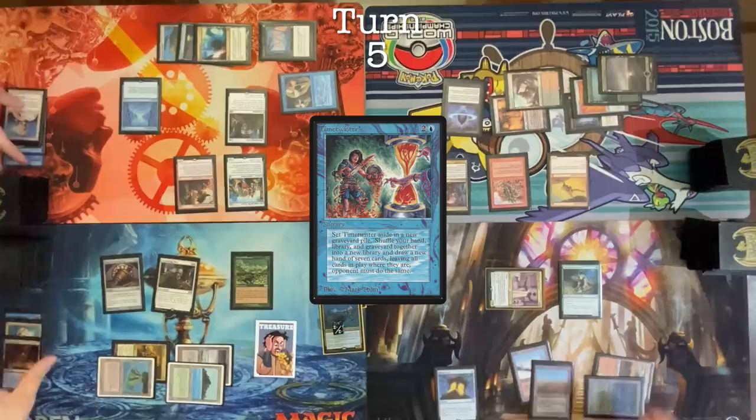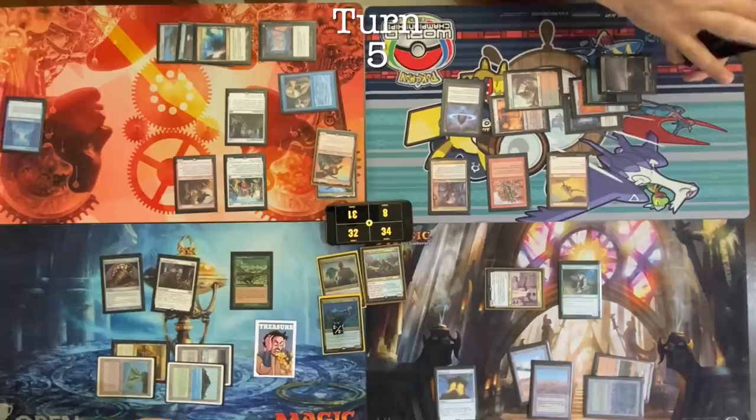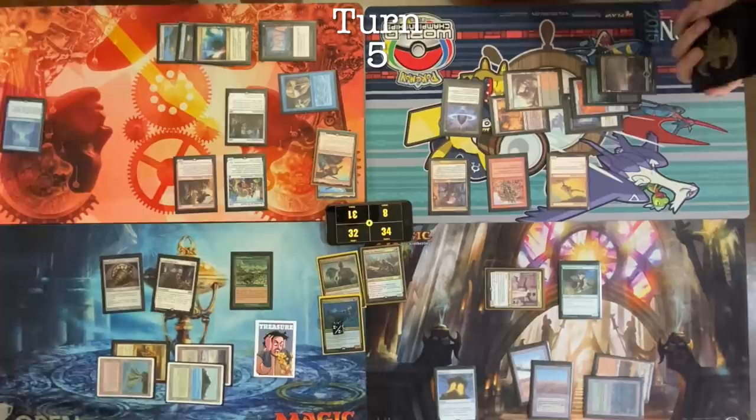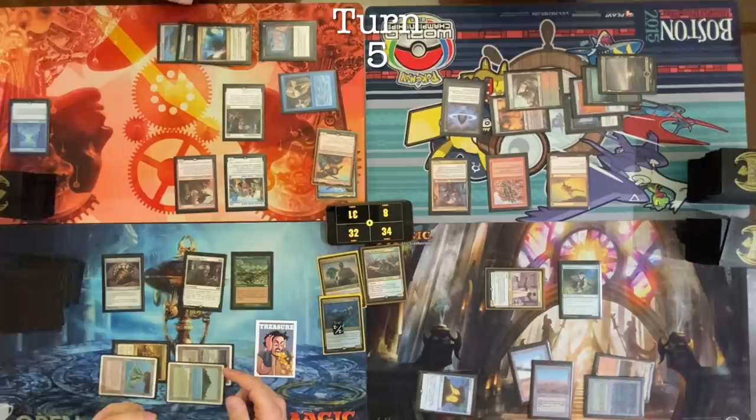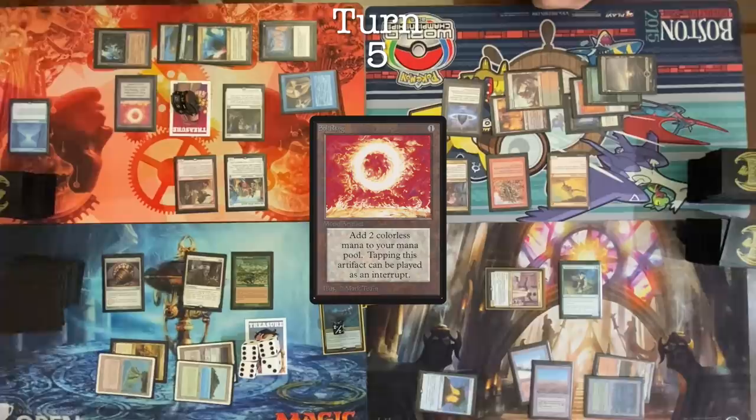Cast Time Twister. Holy shit, is it good with me? How many treasures can I have? All of these triggers go on the stack — every two draws I could stack a treasure. Mostly for simplicity, I am not going to pay any of your treasures. I'll pay for one of Tyler's, so I will get 21 treasures. Then I will get 21 treasures. Land for turn — Ancient Tomb. Use one to cast Sol Ring.